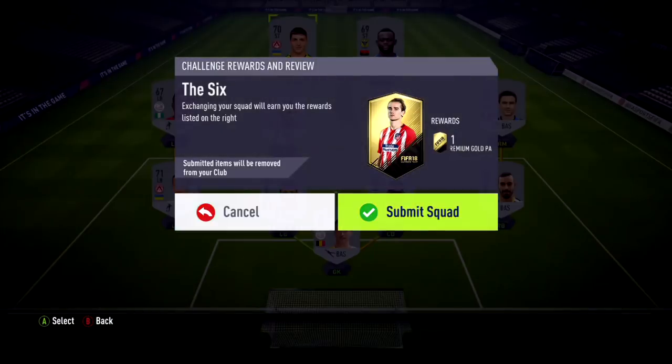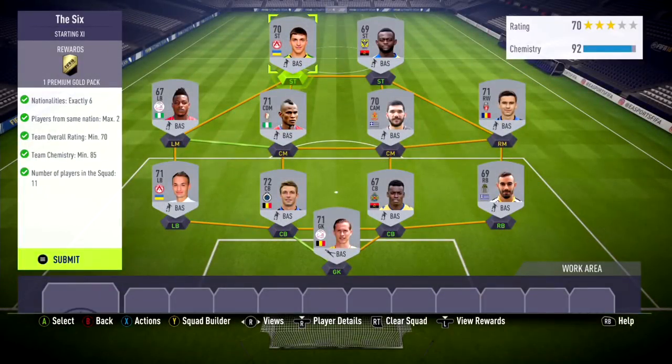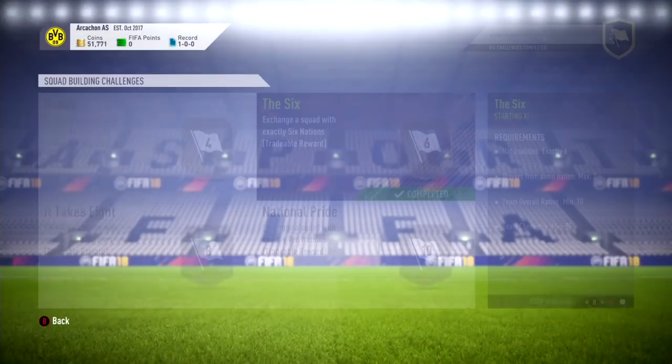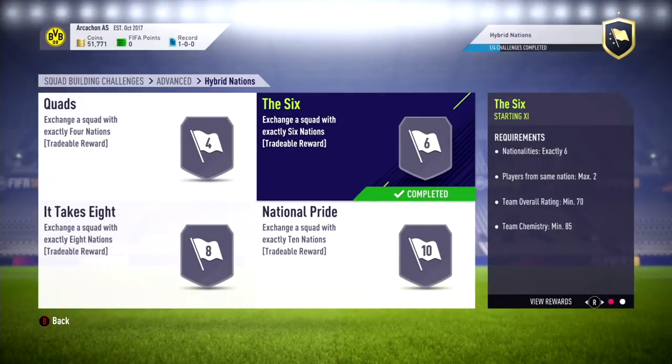As you can see guys, that's going to complete the squad in just under 3.3k. If you want the actual total, it's 32.50. Yeah, it doesn't get better than that — really cheap squad builder and it's going to get you a quick little pack to help boost you. Thanks for watching guys, Milan.